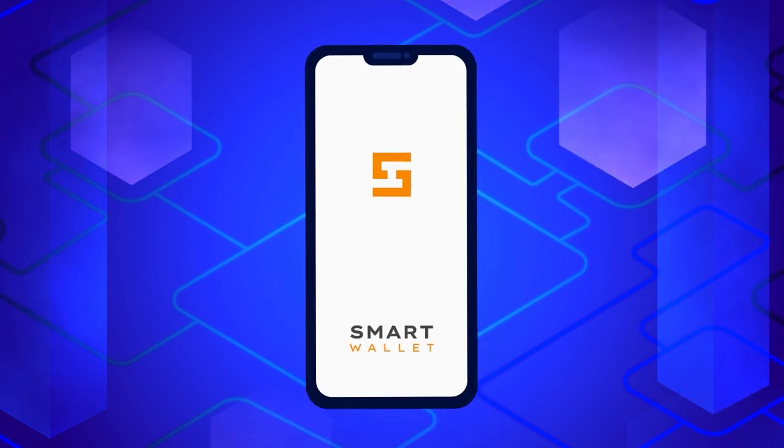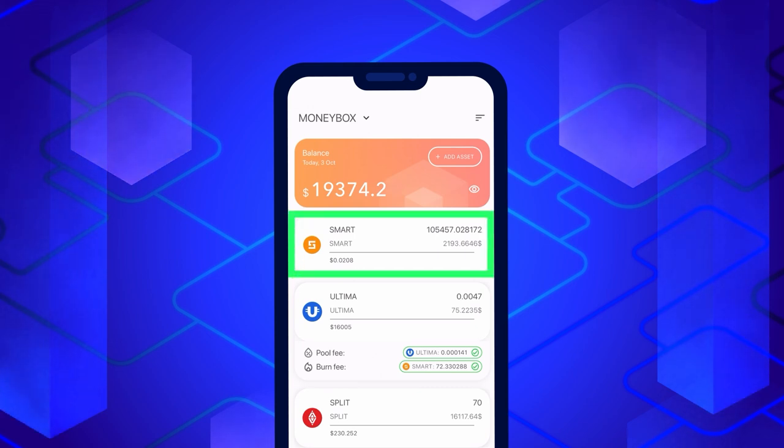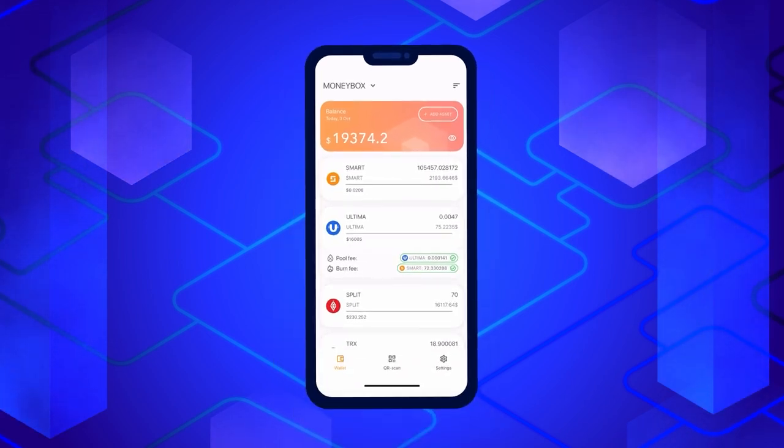Please also be aware that before you can receive rewards, you have to activate your wallet. For activation, you need to have Smart Coins on your balance. You only need one coin for activation, but we recommend having a sufficient supply of Smart Coins, as they are crucial for executing the split contract.